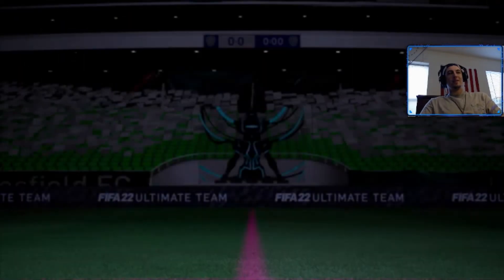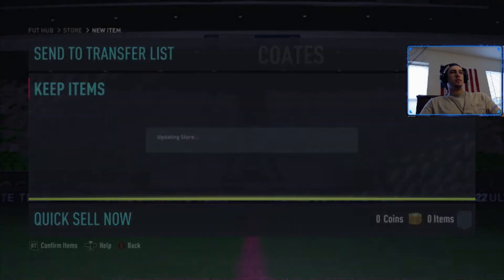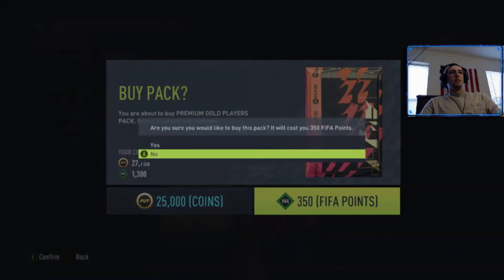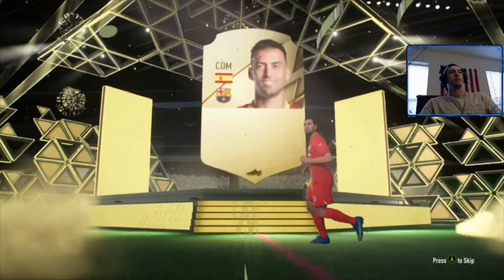Maybe there'll be a Mindi behind him or something — Thomas Partey behind him — okay. We'll store these guys in the club, that's a duplicate. Moving on to the third premium gold players pack. The first one was pretty good though — that Allison is going to get me that inform Nkunku I wanted. This has been a dub — another walkout — Sergio Biscuits!